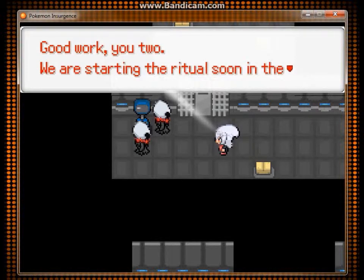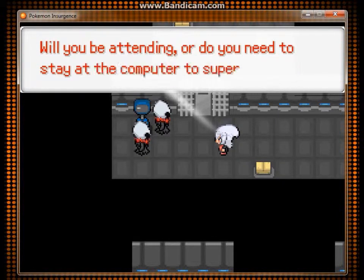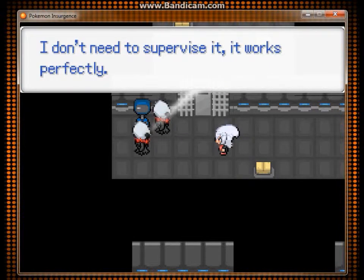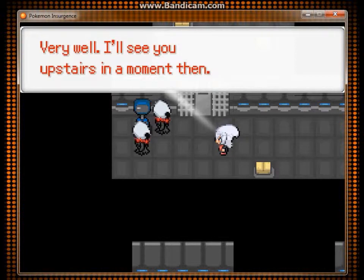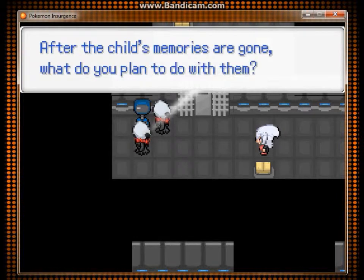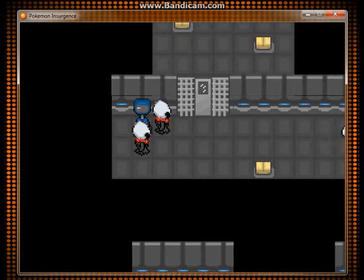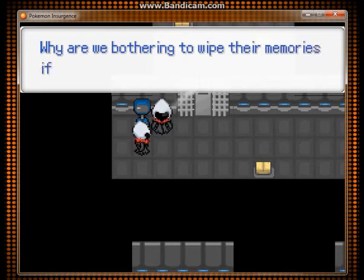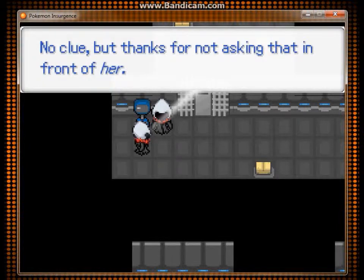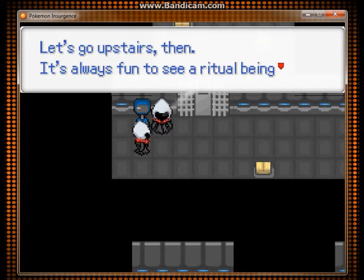'Excellent. As soon as the memories are gone we'll have fulfilled our end of the bargain. Good work, you two. We are starting the ritual soon in the upstairs room — will you be attending? I coded it myself, I don't need to supervise it — it works perfectly. I'll see you upstairs in a moment. Wait, I have a question — after the child's memories are gone, what do you plan to do with them? Kill them of course. I expect you upstairs within two minutes.' Why are we bothering to wipe their memories if we're just going to kill them anyway? No clue — but thanks for not asking that in front of her. Let's go upstairs.